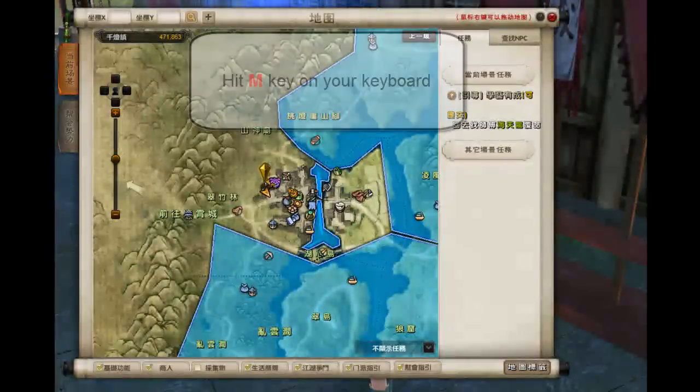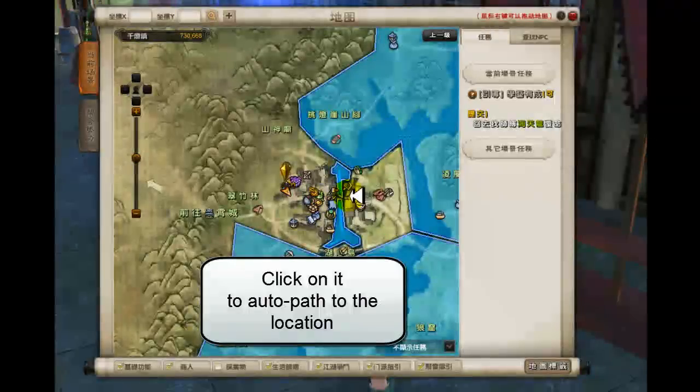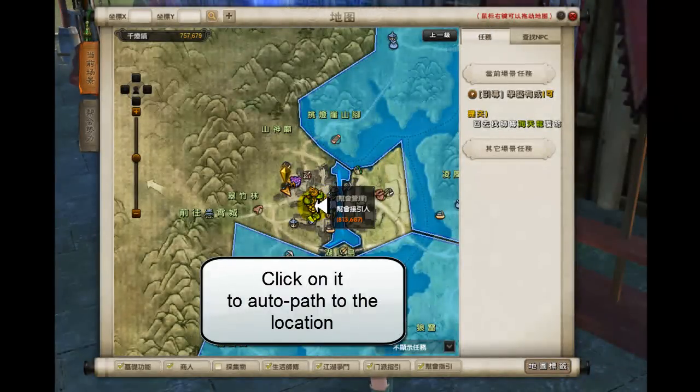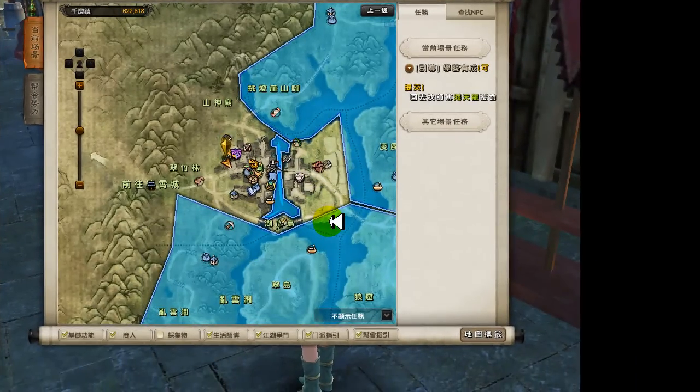If you hit the M key, it will bring out the map. If you want to go to a specific place, you can just click on it and your avatar will auto-path there. If you have friends, you can see them on the map, making it easier to go to their location by clicking on the map.